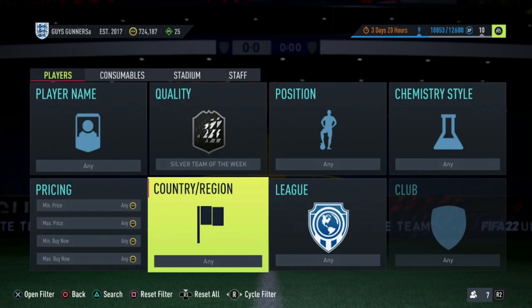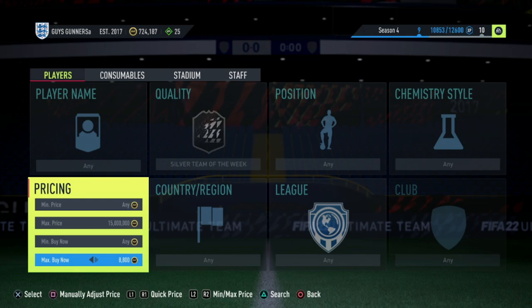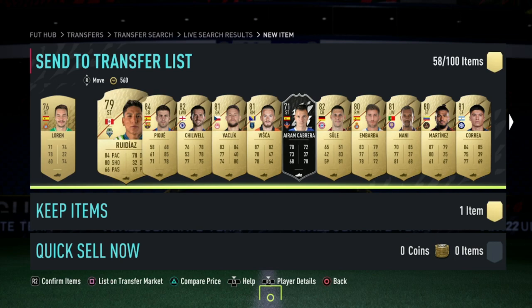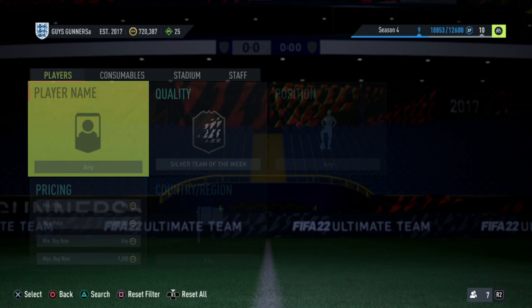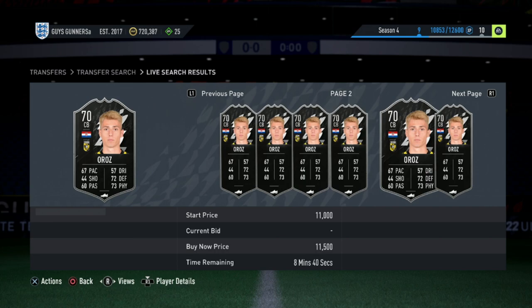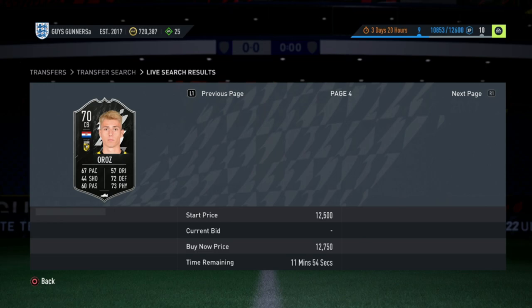Moving on to the next trading method, which involves Silver Team of the Week cards. This is one of the most active and best methods in FIFA 22, because you can be relatively new to trading and the filters are literally uncontested. We just won this RM Cabrera for 7,500 coins just while showing you guys the filter. The next one up was at 8,500. I do have a pretty decent amount of these Silver Team of the Weeks because of the deals that pop up. The going rate right now is around 8,800 coins.